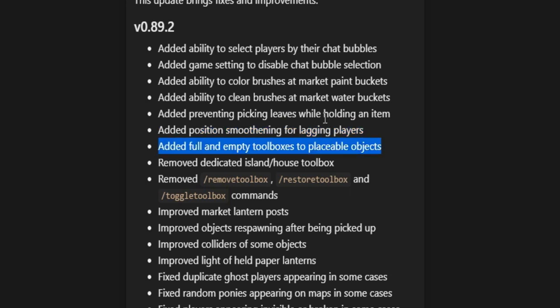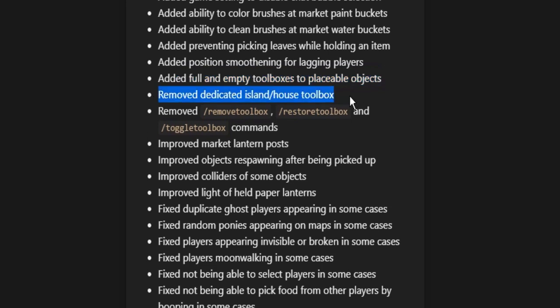They added full and empty toolboxes as placeable objects. You can now place toolboxes on your island, whereas before they were defaulted onto your island and you had to use commands to remove or toggle them. They removed those default toolboxes from your island and house, and also removed the commands — slash remove toolbox, restore toolbox, and toggle toolbox — since they're no longer necessary now that we have the build menu.